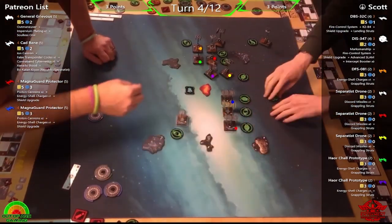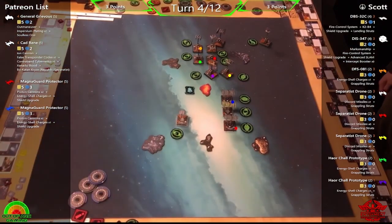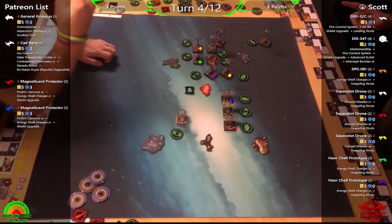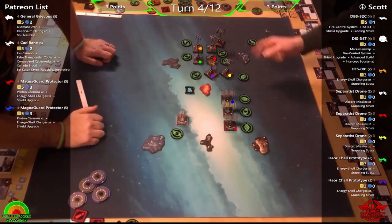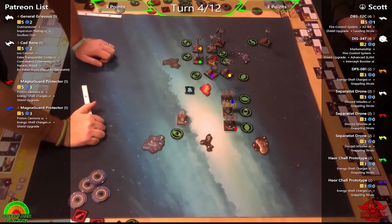Phil notes he needs more calculate tokens on the board — his droidy ships have calculate tokens while his organic pilots have focus tokens. Time to see if he can delete some ships off the board.